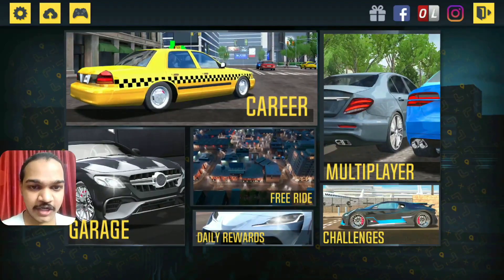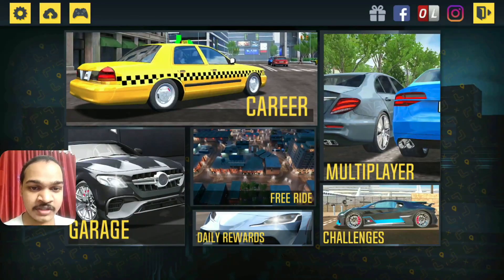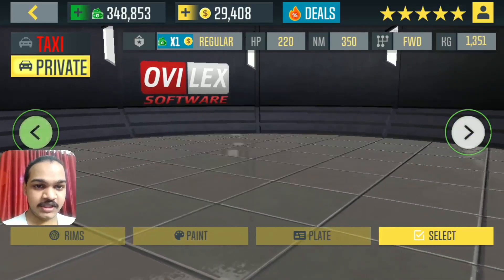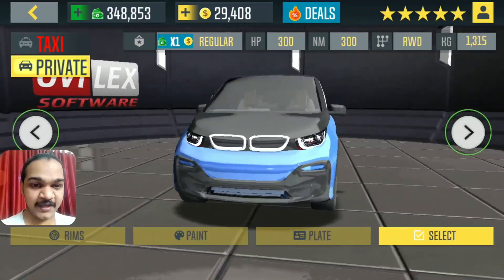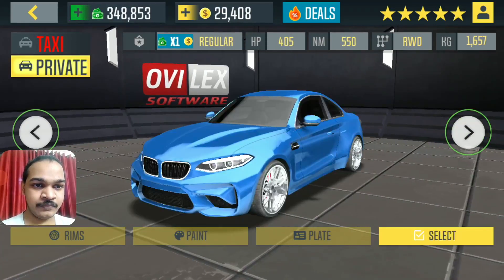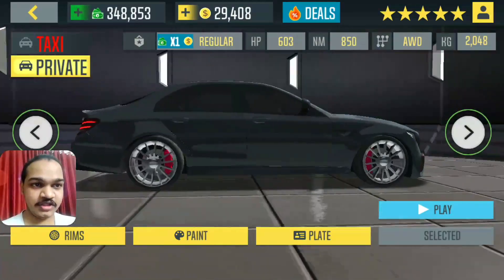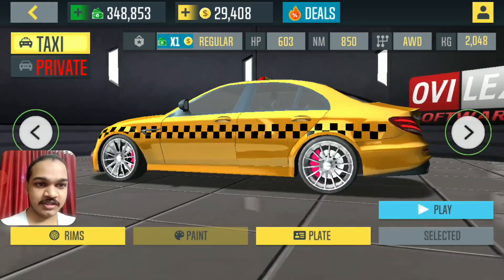Hello everyone, welcome to my channel. This is Joy Smith and I'm playing Taxi Sim 2020. I'm gonna drive the best regular car as a taxi. I'm gonna choose one of the best horsepower vehicles ever — the Mercedes E63S AMG, which has 603 horsepower. This is one of the best regular cars ever. I'm gonna try this as a taxi, here we go.